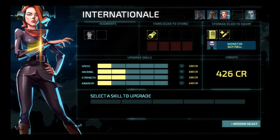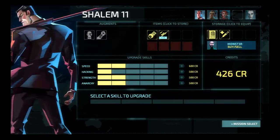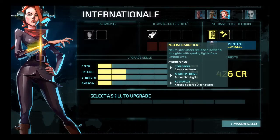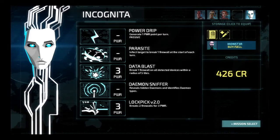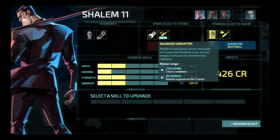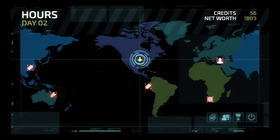Anyway, we got Internationale, which is great because we needed somebody with the ability to hack things — neither of these bozos were gonna do it, they're too busy murdering everything that stands. We got her some strength, a neural disruptor with armor piercing, which is great. And we got a ton of new programs for Incognita, including a zero-cost program that reveals daemons and identifies what type they are, and a better version of lockpick that breaks one more firewall for one more power, which seems crazy valuable. We also got melee armor piercing on Shalem, so everybody has a nano disruptor that pierces melee.